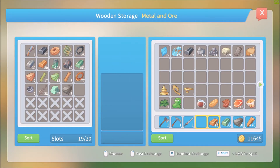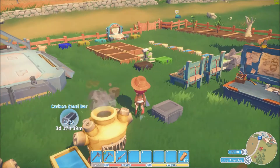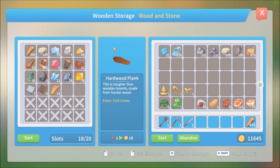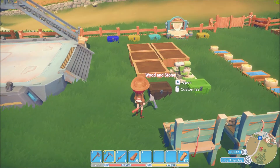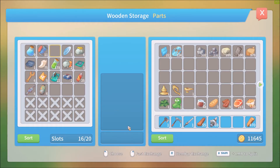Now I remember what we are going to do today. We were going to do the C2 upgrade. We got our upgrade, so we need hardwood planks - 30 of them. We need 30 old parts and we got more than that. And we need 10,000 gold and we do have that.